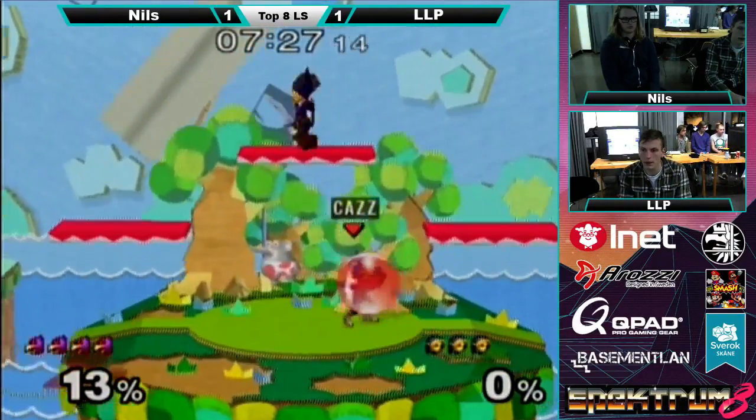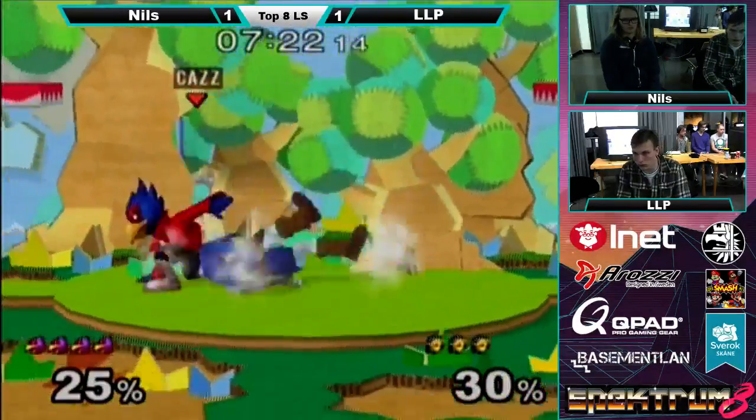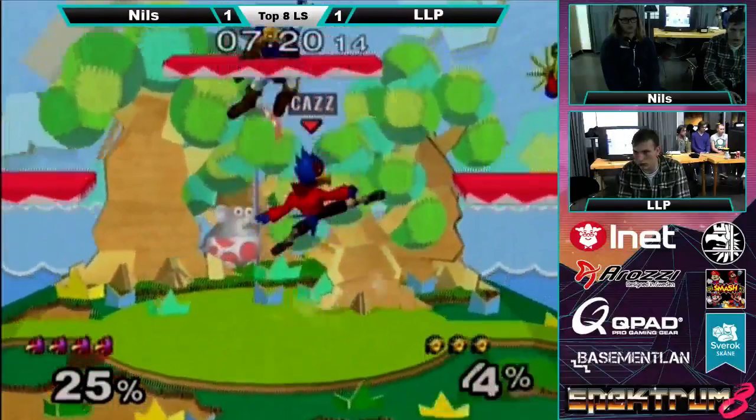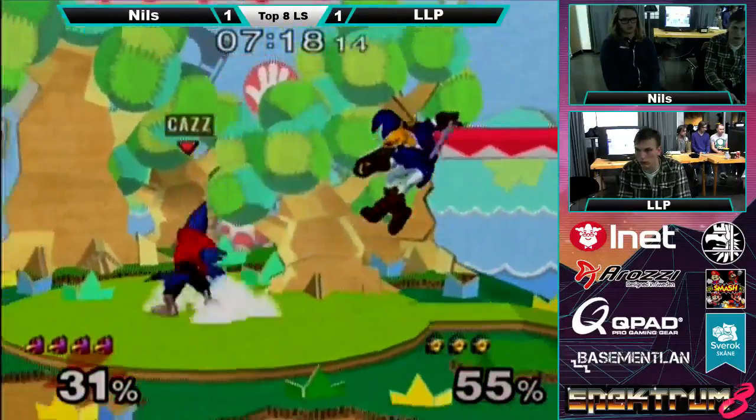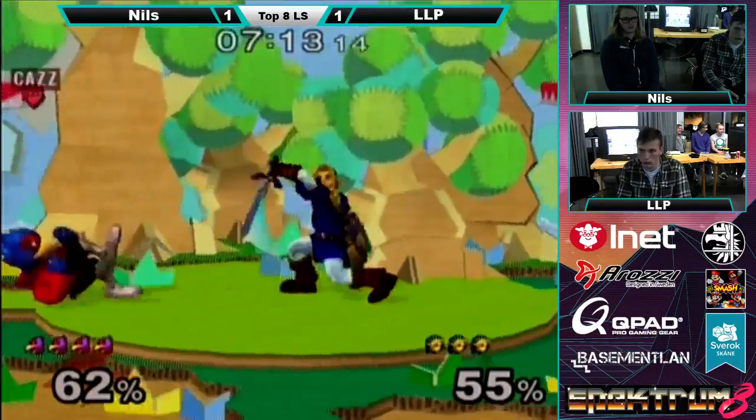Nice bomb soldier combo. This Falco is relentless — the up B. Link's heavy combo weight is just too much sometimes. It's weird how Link's weight makes him hard to kill but it also makes him easy to combo.